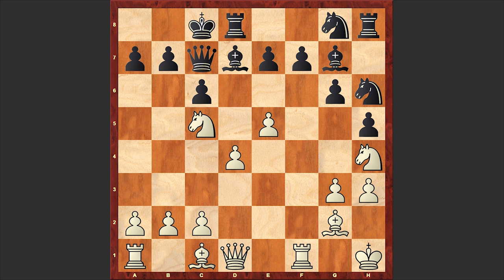Finally on move 16, black is castling, but already it's too late. White's pressure is unbearable. e6 is now the threat. Of course black can neutralize that threat with e6, but in this case black is burying the bishop on d7, and even then white is maintaining a huge advantage — although this is still better than Bf5.